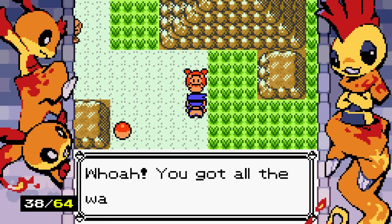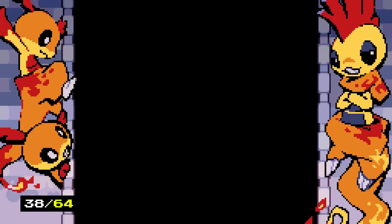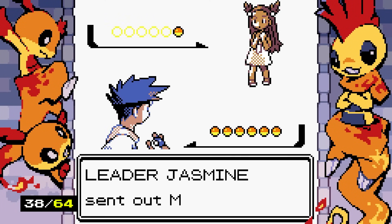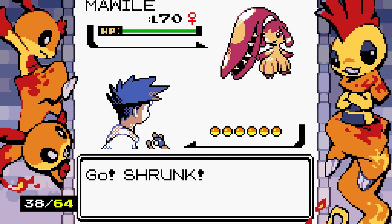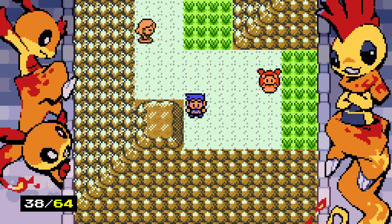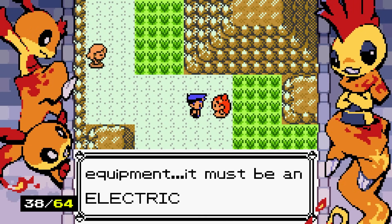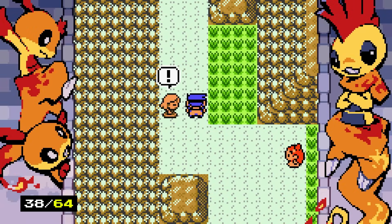A trainer named Jasmine blocks the path and tells us if we can't beat her, we have to go back down. How is that only fair? Why are you involved with this, Jasmine? She has a Steelix but we beat her. We receive shiny balls as a prize. She mentions the anomaly is causing electrical malfunctions — it must be an Electric type. It's causing issues near the beast.